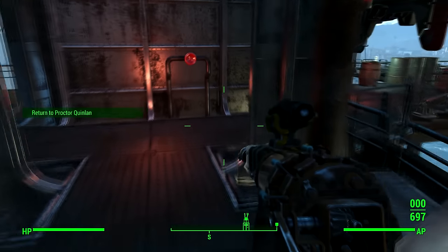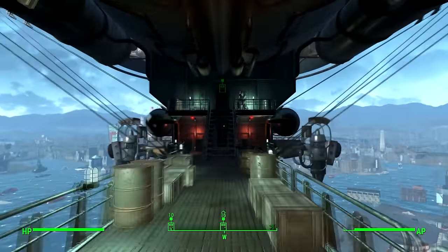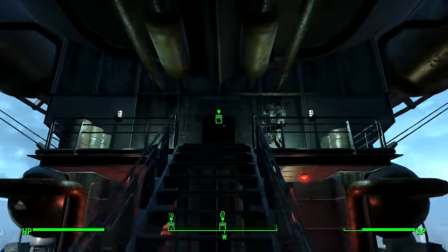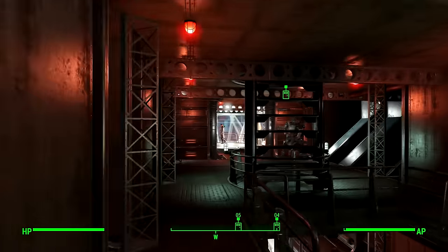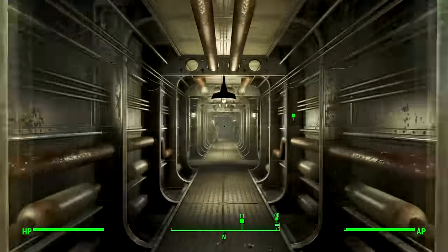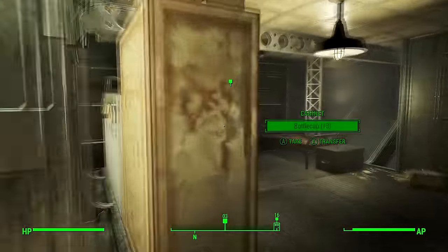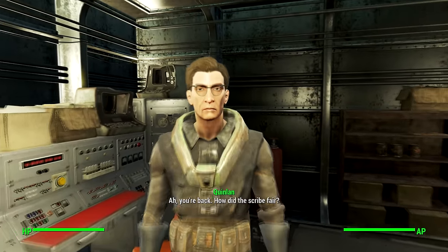Once she's dead, just head back to the scientist. I do suggest saving every few runs just in case you mess it up. So long as you're not careless and don't get spotted, this glitch can be done many many times as you can tell. Just talk to the scientist and tell him the scribe was killed. Rather humorously, he will give you 100 caps and depending on your intelligence you will get 390 experience.